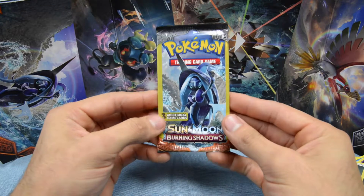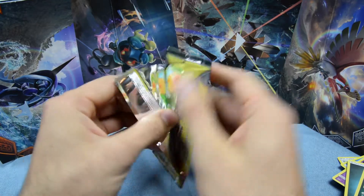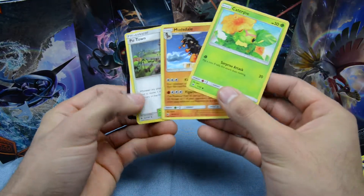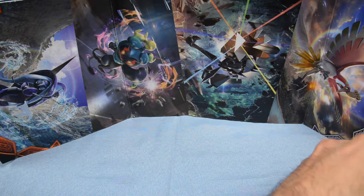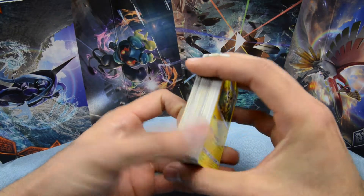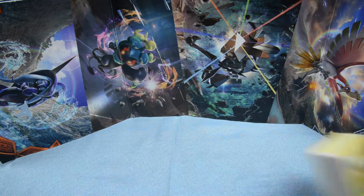Last pack, guys — last pack — and we have a Tapu Fini on that cover art. Let's get into this pack. Caterpie, Mudsdale — that is a rare — and a Poetown uncommon. So guys, out of those 15 packs — that's 45 cards right here — we pulled nothing holographic, nothing even shiny. So you guys can tell how difficult it's going to be to pull something rare from these packs.